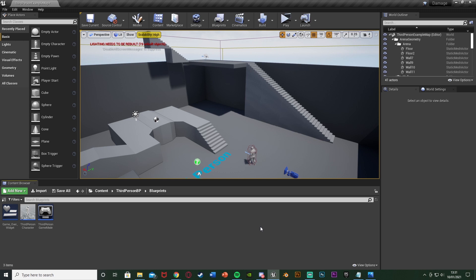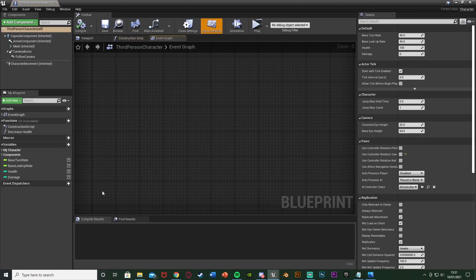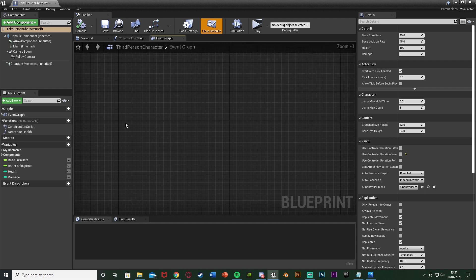The first step we want to take is to open up our character blueprint, as that is where we want to do this code. For me that's Content, ThirdPersonBP, Blueprints, ThirdPersonCharacter — but for you this could be third, first, or whatever you've named it. Once we're in here, we want to find some empty space.